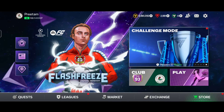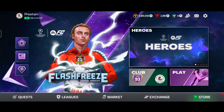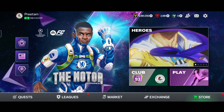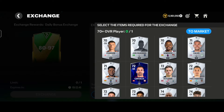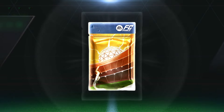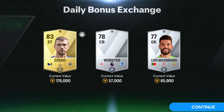We are back in the game and the interface looks like this. Today we are going to explore all the exchanges starting from the daily bonus exchanges to the 95-over exchanges. Let's come into the exchange section and quickly do our daily bonus exchange. We tapped on it and it was not a walkout - pretty expected. We got one golden and two silver cards.